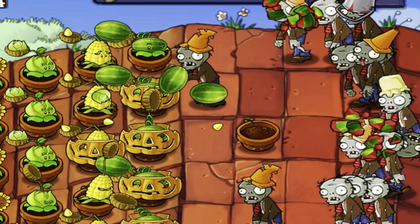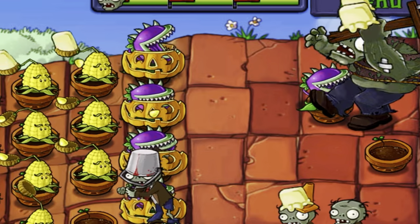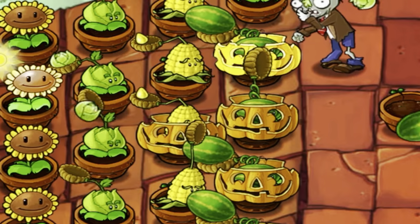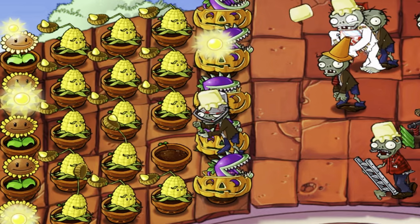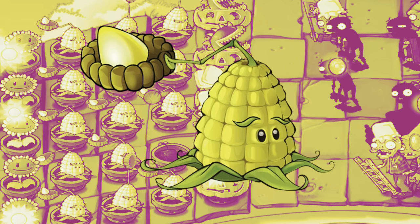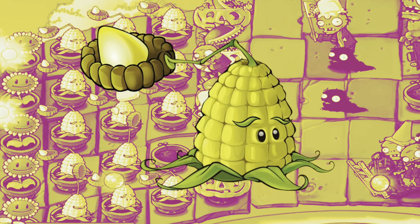I love those random butter shots from the Kernel Pult — even Gargantuars are forced to stop, and those Catapult Zombies can't hurt me because they're stunned by butter! Sure it's random, but stick enough Kernel Pults on the roof and you've got a pretty decent offense. Not amazing, but you know, it's okay. Maybe I just like corn. B-tier.